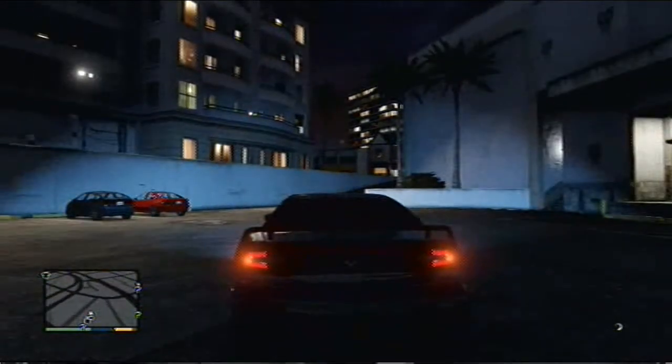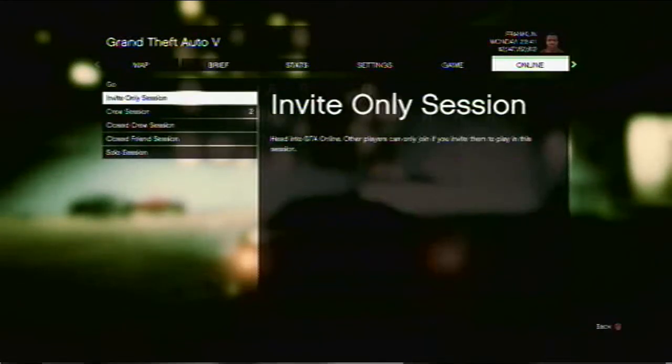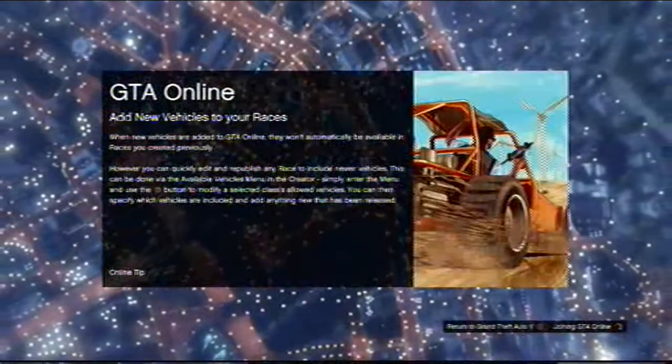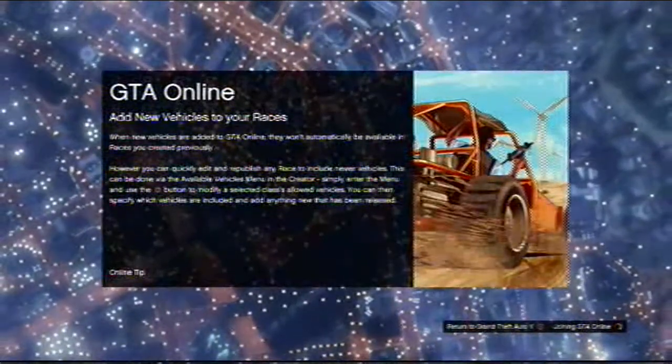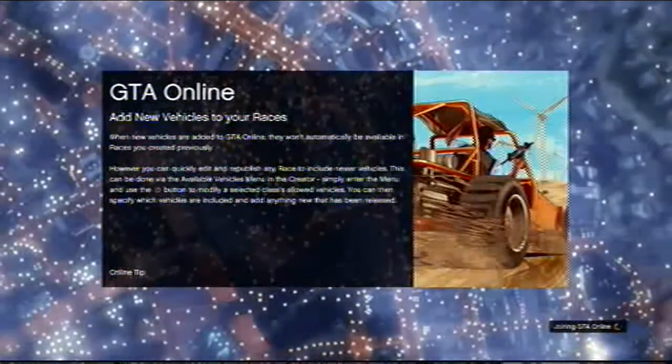After you've done this, you want to go into online and go to an invite only session. Invite only sessions tend to load up faster — this is why I say to go to invite only. In regular online sessions you have to find one, so just go to invite only for the moment.